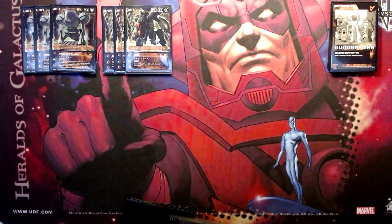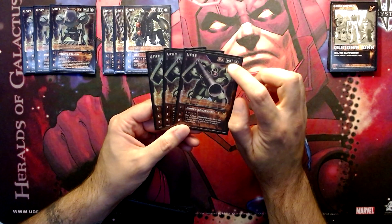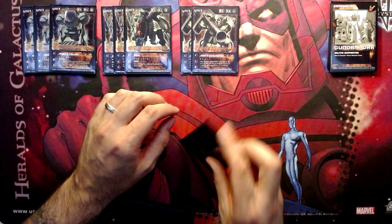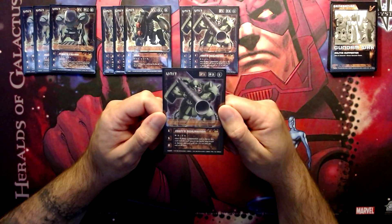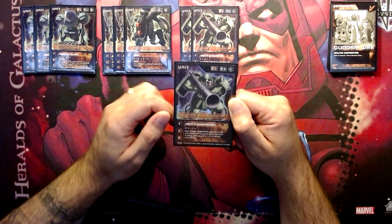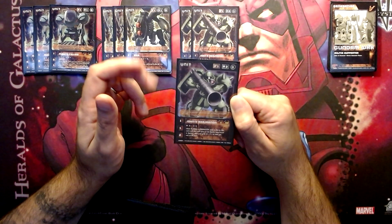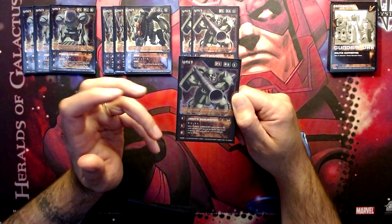Moving on to our 2-drops, let's look at 3 copies of John's Borjarnon. This is our first unit that requires 2 generators — 1 brown — and it costs 1 card from the top of our nation pile. What John's Borjarnon brings to the table is availability to go either to earth or space. The 1-1-2 is welcome, but really this guy wants to be supporting and use his shooting points. When a character card is set on this card and it goes to the battle area, earth or space, this card gets plus 0, plus 1, plus 0 until end of turn — both attacking and defending.